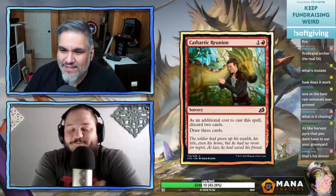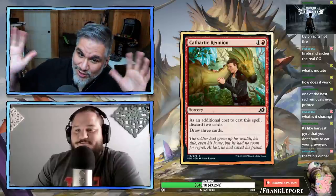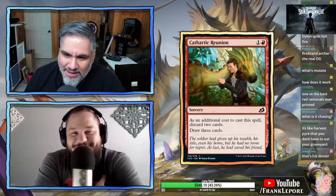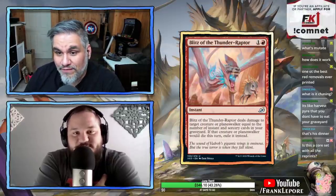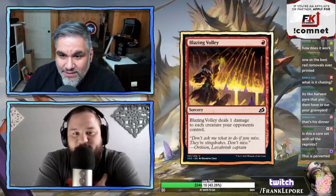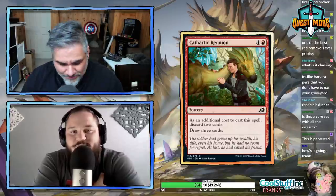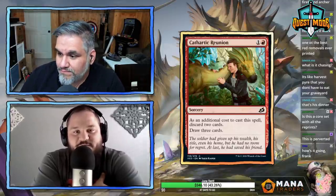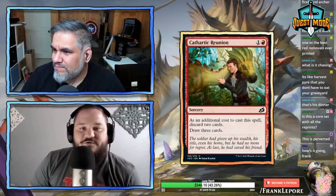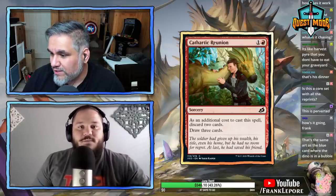Cathartic Reunion — two mana, as an additional cost discard two cards, draw three. We know it's good — it obviously depends on the deck. If you're playing the Arclight Phoenix deck with Blitz of the Thunder Raptor, that's going in. And it was already in the format previously alongside Tormenting Voice.